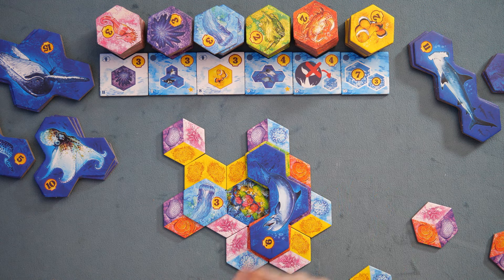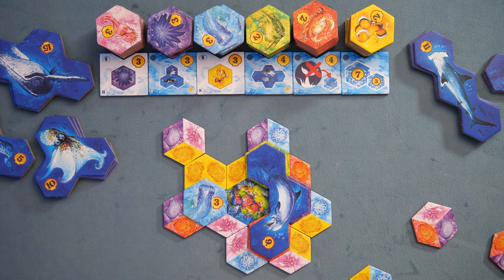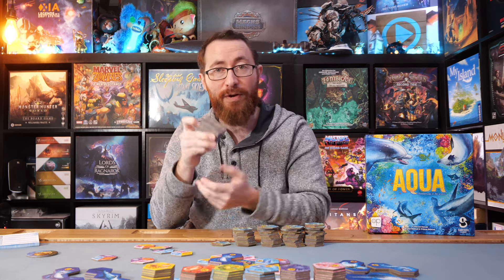Then finally, at the end of the game, when you're done completely drafting out your pool and creating all your tiles, the last thing you're going to score for is the variable goals. The variable goals score a little bit differently for each of them, depending on which of the very many you have in play — because there's a ton of these. You're going to be using six every single game for each of the six colors, and that will define how an area scores.